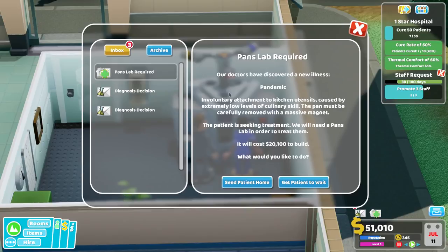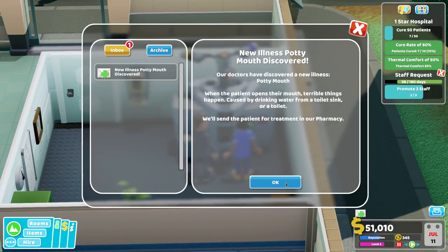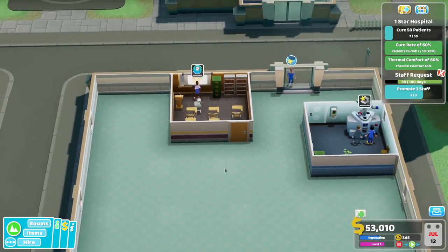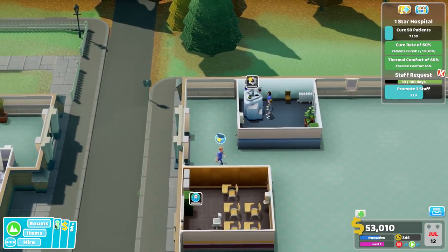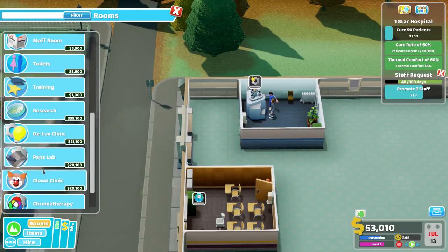What's wrong with you? Pandemic — involuntary attachment to kitchen utensils. Okay, I'm gonna need a pans lab. So I'll get him to wait. 85% sure — send him for treatment. 78% sure — send him for treatment, why not? Potty mouth in the pharmacy, okay fine. So a pans lab — I feel like that's one of the bigger rooms. It's a four by four. Well, that's not ideal.